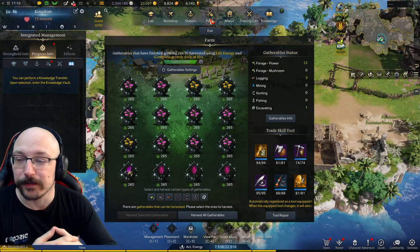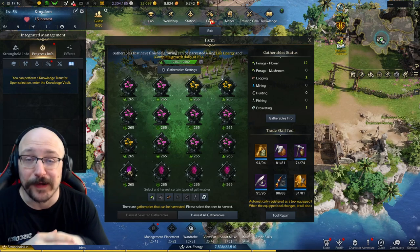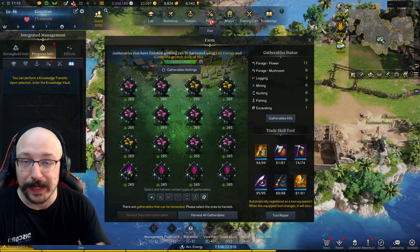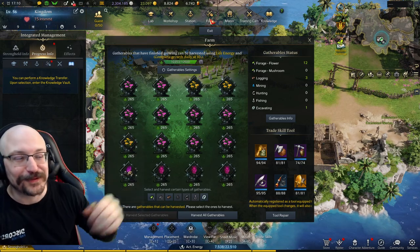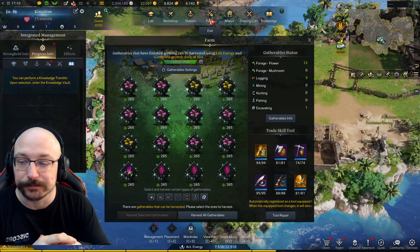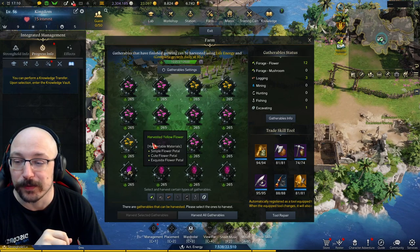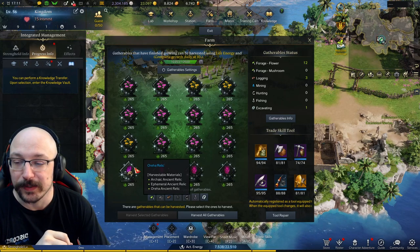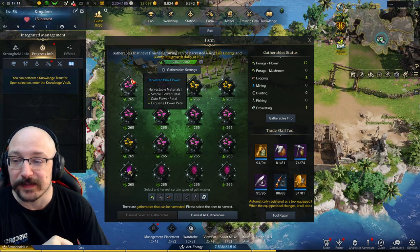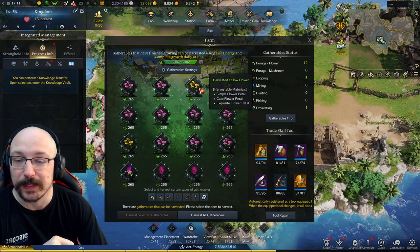You can do this from anywhere in your Stronghold, and this shows you your farm. I've gone out and unlocked everything - all of the research in the lab - so I have all of the spots available to me and all of the highest available gatherables possible. As you can see here, we have a whole bunch of flowers, a little bit of relics, and three trees as well. Hovering over a node shows you its rarity.